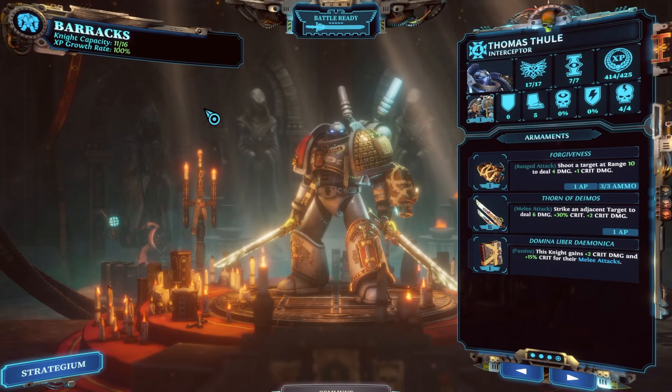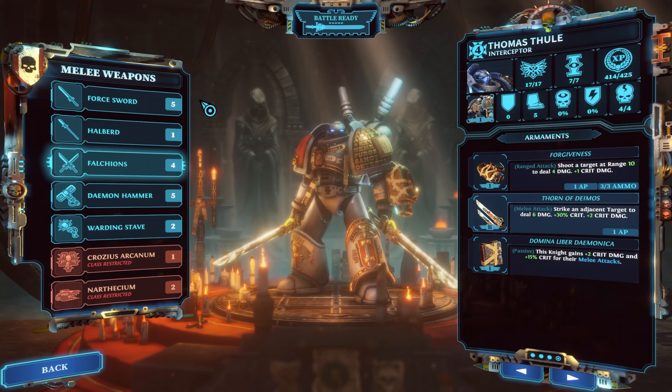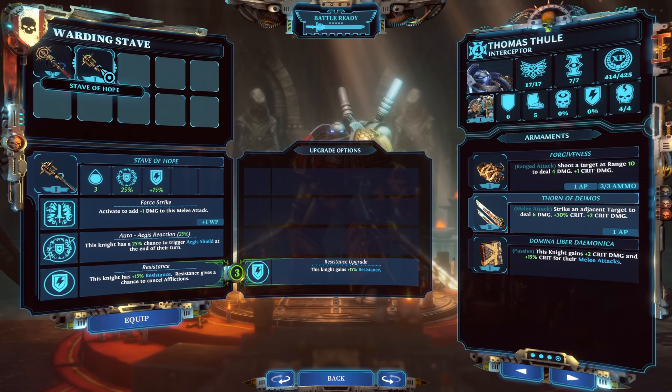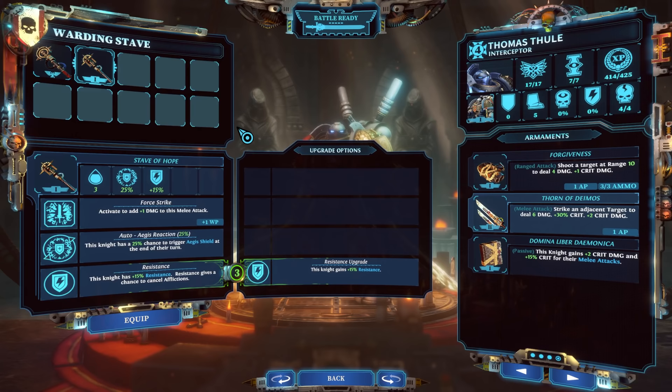For weapons, I almost exclusively use Falcians on Interceptors because of the higher crit chance they typically carry — and they look great. Demon Hammers work too, but as always it's up to your playthrough and what loot you're getting. I've heard Warding Staves are really solid as well because of the Aegis Reaction ability. Go with what loot you've got and build out the Interceptor the way you want.